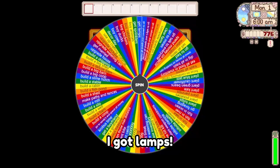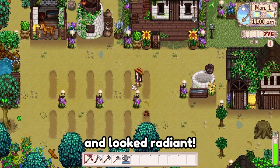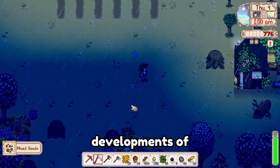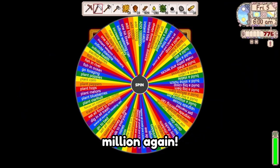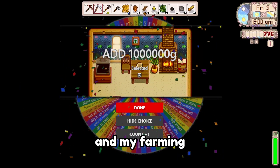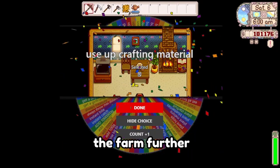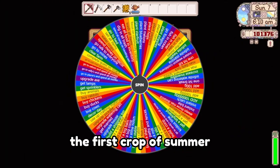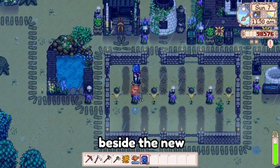On the first day of summer, I got lamps. They illuminated the farm brilliantly and looked radiant. Day 4, I was awarded with infinite stamina, which meant clearing the way for whatever developments of the farm yet to arrive. I landed on the million again, and my farming level rose. I was allowed to assemble fences and paths, and the first crop of summer was my personal favorite — blueberries! I planted them beside the new scarecrow defenses.